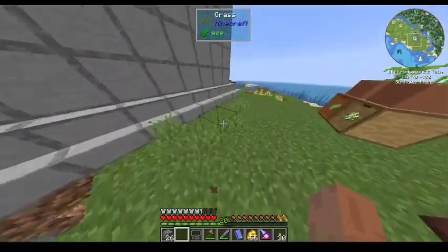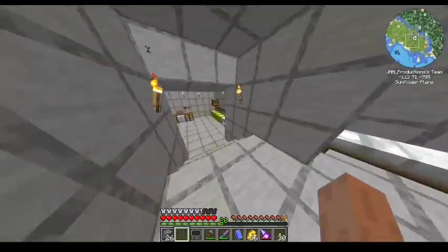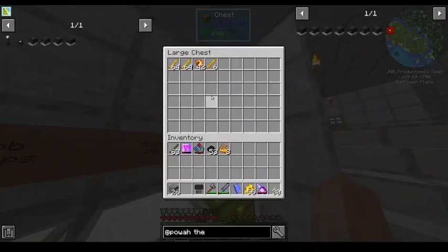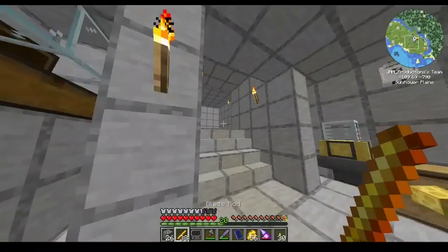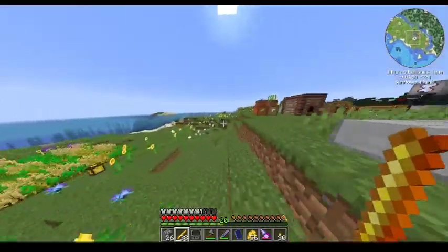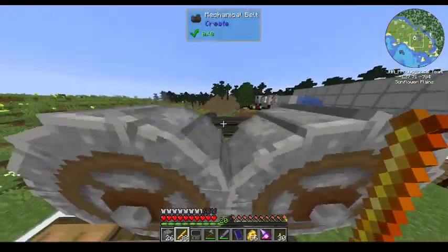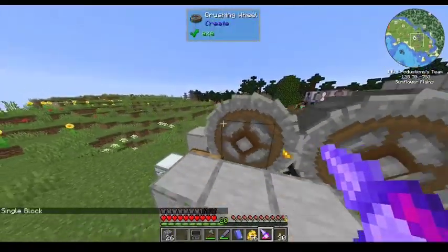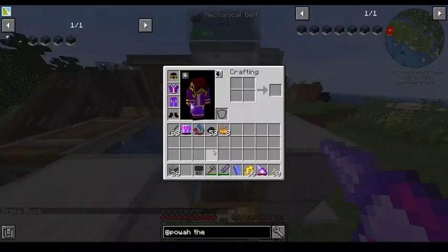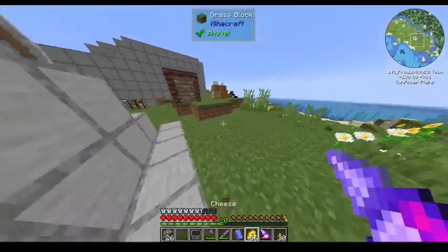Alright, let's see what we need to upgrade our magmater. We're actually going to need a lot of blaze, because you require thermoplate. 38 sounds good — let's crush these boys up. Changed that back to single block mode so I don't accidentally ruin everything. I put 38 in — that's a lot.